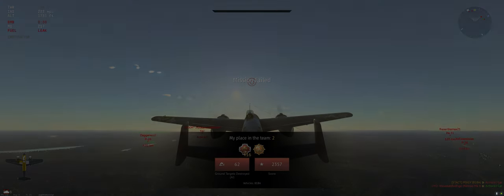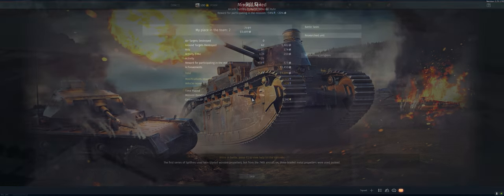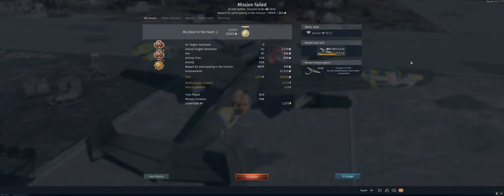Well, we lost. But we did pretty good — we got 60 ground units. And we did get Thunder, so yeah. Just nothing we could do with two or three of them hitting grounds pretty hard. We had a couple buddies with us so we got close. Anyways, hope you guys enjoyed the video, catch you on the next one.